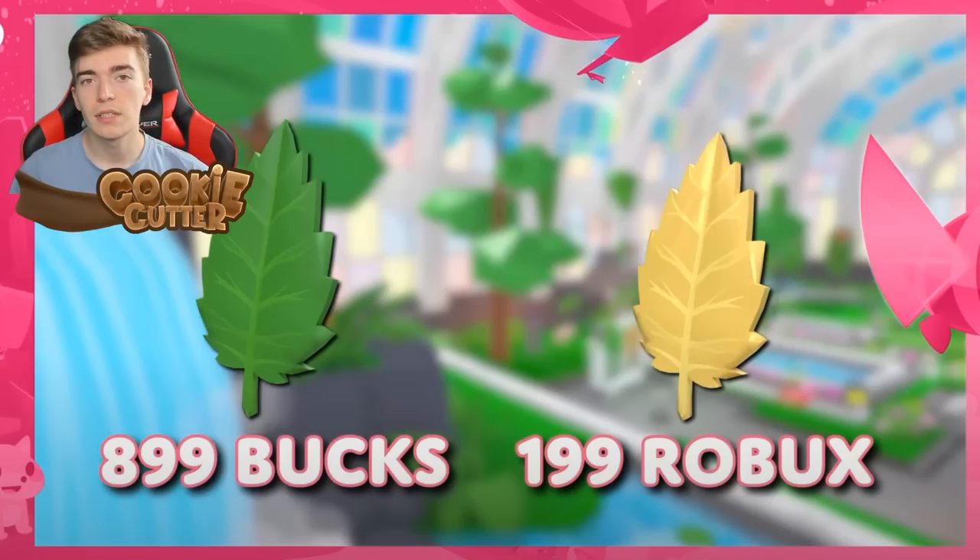If you want the special extra ones, you have to spend 199 Robux to get the Golden Leaf. The Golden Leaf gives you access to three other variations which are only unlockable by spending Robux — you can't get those special ones using Bucks alone, which is kind of interesting.